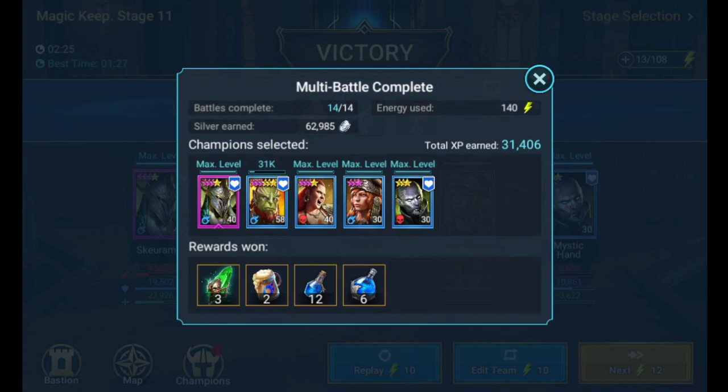Speaking of earning, I'm not doing too good here with this Magic Keep. I've done it a lot because I have a lot of magic champions, as you can see, and we're not getting very many potions. I had to do it for the missions as well. But Mystic Hand — this guy is clutch. He's not necessarily carrying us, but we definitely wouldn't be able to do it without him. Block buffs and stealing the shield — he's got it.